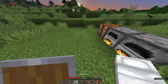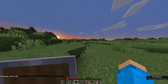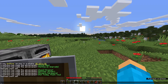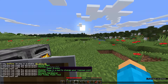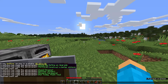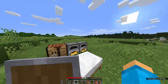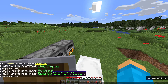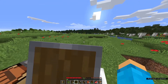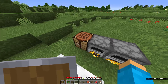It's about time to go back to sleep. Let's just watch the sun setting — it's beautiful. Now about these advancements: they're basically achievements showing you've unlocked a certain step in the game. Stone Age means you mined stone. Getting an Upgrade means you built a better pickaxe. Sweet Dreams for sleeping. Monster Hunter for killing a monster. Acquire Hardware is iron ingots. Not Today Thank You is blocking an attack with your shield — it looks like this when you actually use it. We've now smelted all our iron.